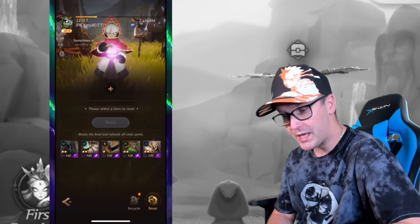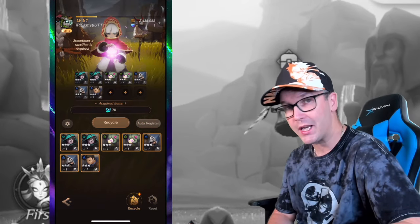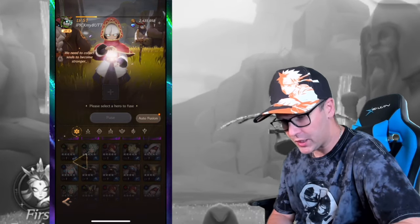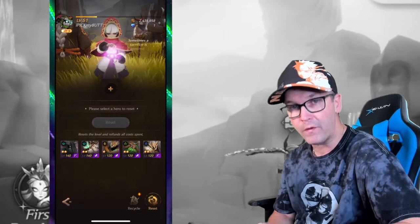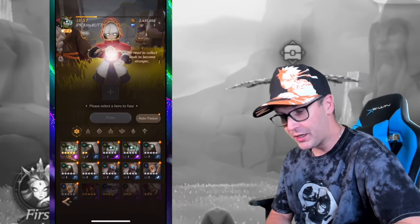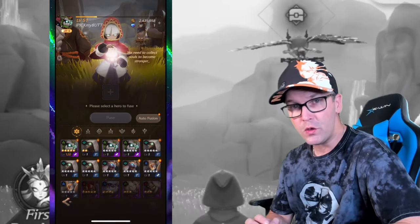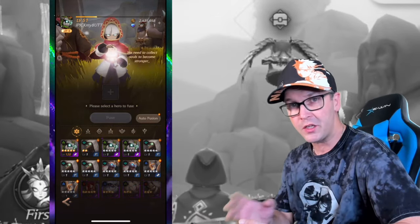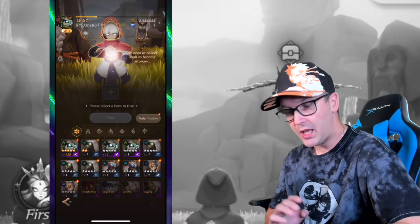When it comes to recycling heroes, anything that's three stars is pretty much trash — don't bother using them. Get rid of every three-star hero. They don't even show up in the fuse screen. Three stars are just a way to get currency to go to the shop and buy fragments of another hero. Anything that's a four-star gets turned by fusing into a five-star. This game is all about using your epics — the purples. You're not going to use any rares or three-stars, only epics. Keep them all at five stars.